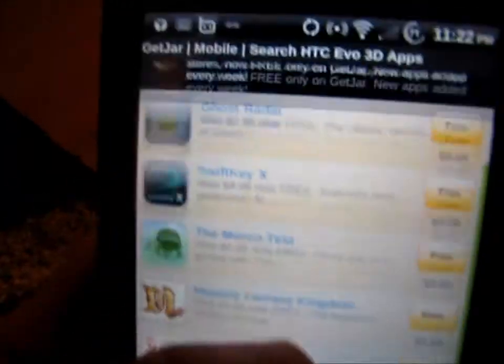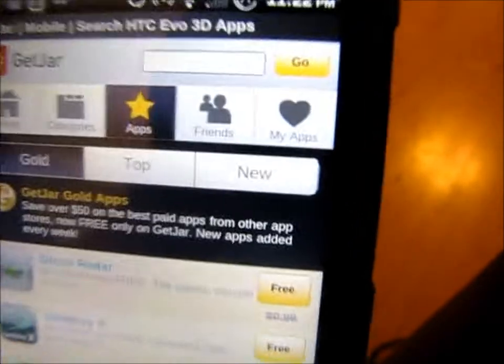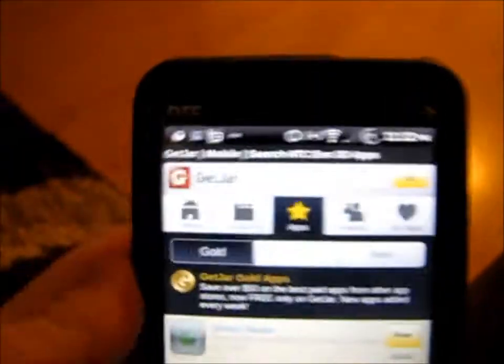You can also search for apps, get friends, and have a list of your downloaded apps.